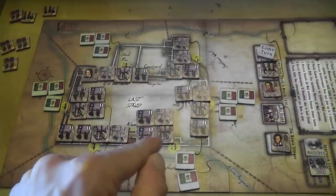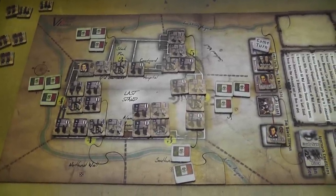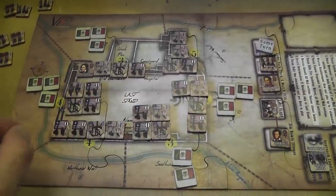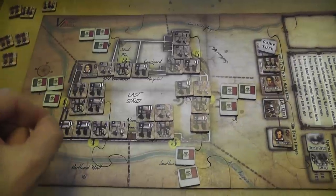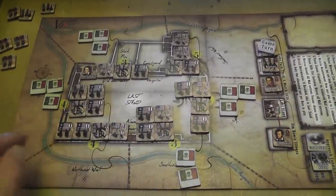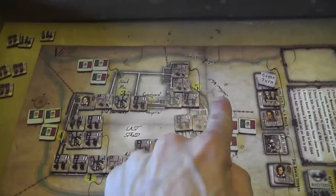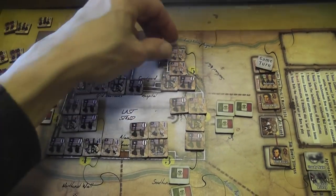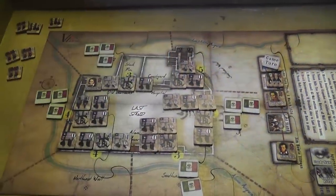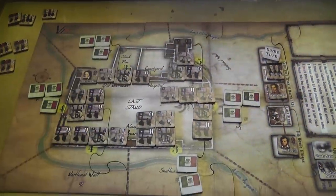I can move any piece other than cannons to an adjacent area with two restrictions: no more than six pieces per section of the wall, which is also the maximum stacking limit. Also, if I move a unit out of a section, I cannot move units into that section during the same movement phase. The rules say to imagine each section as a one-way door — if somebody goes out, nobody goes in. I'm going to move some people from areas where there aren't many attackers to areas where there are more attackers coming.